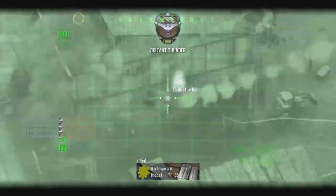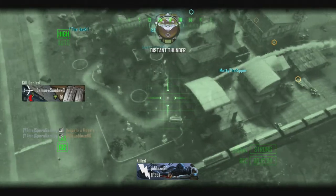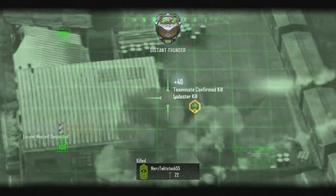I've got C4 on and I think the C4 is probably the most powerful thing. Some would say bouncing betties, but just being able to clear a whole room or make sure it's safe to go around a corner is so good.